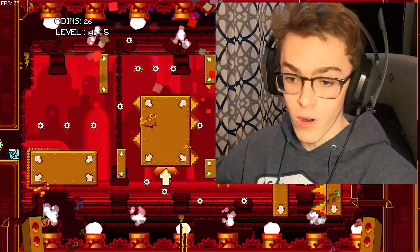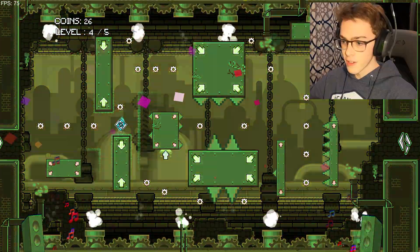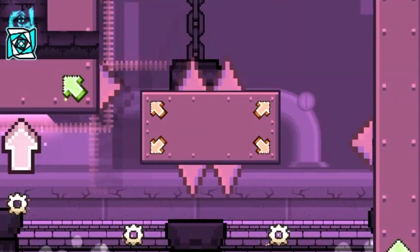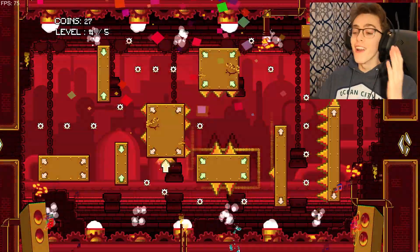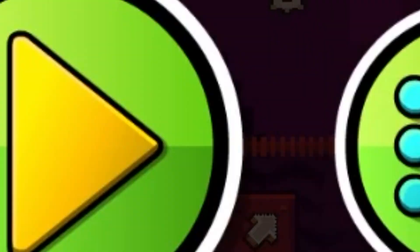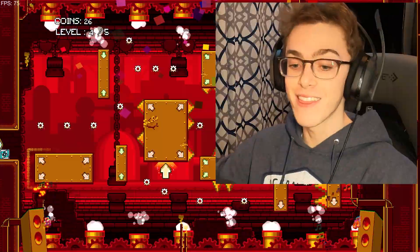That two-spike jump isn't just a normal double spike — you have to keep holding right into it because it scales up as you're jumping midway through. Oh my god, this is actually so nerve-wracking. I did it! There we go — dude, I hate that it scales down; you instantly die when you're close to it.